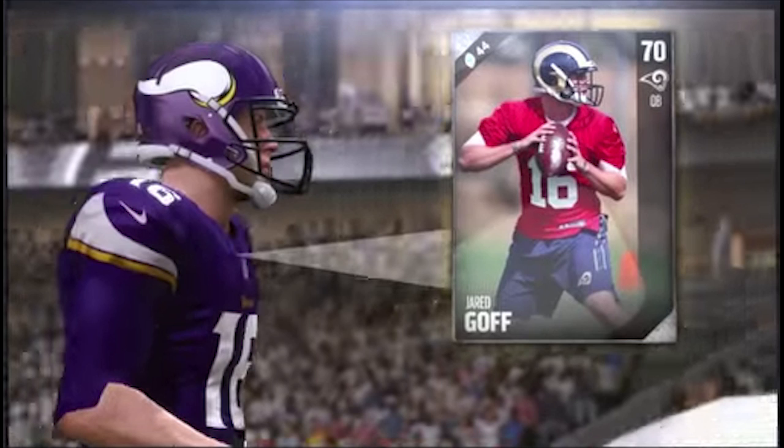We're going to start off with Jared Goff, rookie quarterback for the St. Louis — now LA Rams. Jared Goff is looking like a pretty mediocre card to start the season: 70 overall, silver card. One cool thing that Ryan915 pointed out is how the player actually pops out of the card — they kind of cut out the player and blurred the background behind him, which looks really nice.